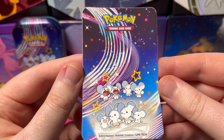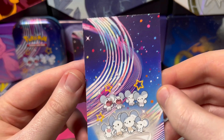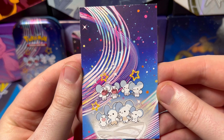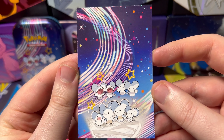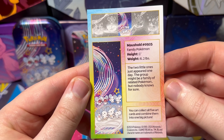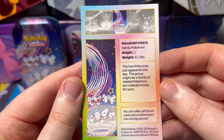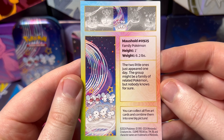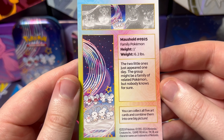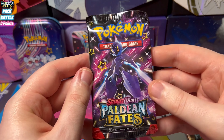We start off this Paddy and Fates Maushold team with this awesome sticker of the cover art of the tin - that is a nice start. I really like the designs on this. We've opened plenty of these mini tins on the channel - Cosmic Stars! What's cool about these art cards and the actual tin is you put these together to make one cool picture if you get all five. Here's the other side of the art card - Cosmic Stars! This is number three of five to put that one epic picture together. Maushold 0925 - the two little ones just appeared one day. The group might be a family of related Pokemon, but nobody knows for sure - interesting.